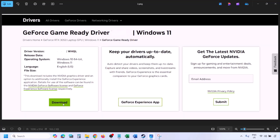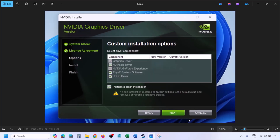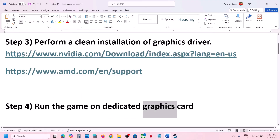Click on View, then click Download and let the download complete. Once the download is complete, run the exe file. Click Agree and Continue, then select the Custom option — by default Express is selected, so select Custom and click Next. Put a check on the box which says Perform a Clean Installation and then click Next. Let the installation complete, restart your computer, and after the restart launch the game.